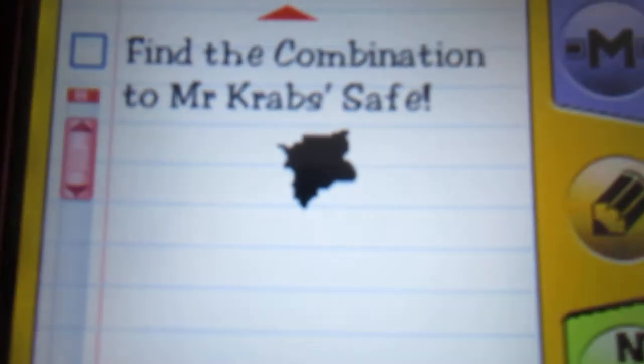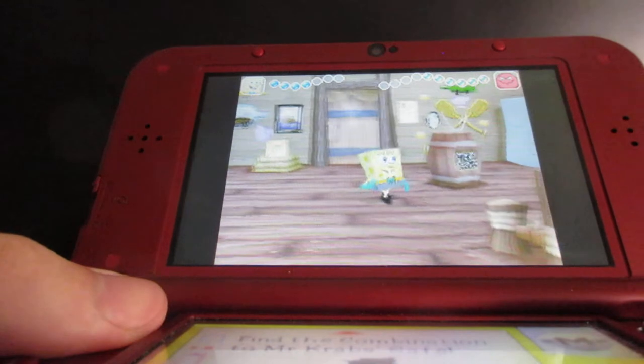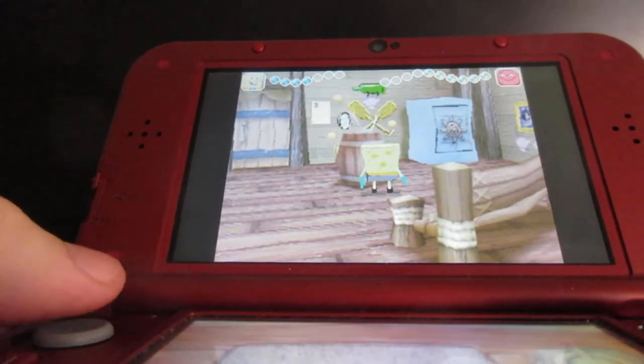Now if you look right here, you have to find the combination to Mr. Krabs' safe. Also we gotta go and turn off the TV right here.